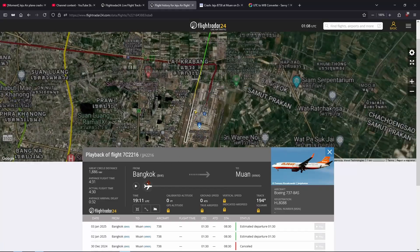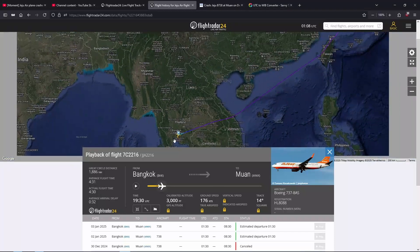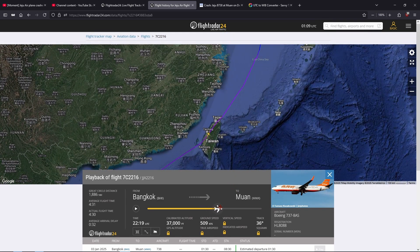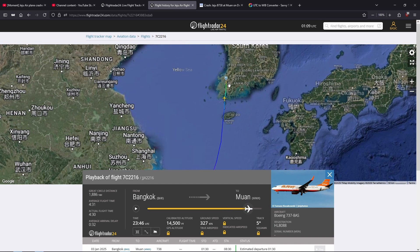The plane departed nicely and was cruising at 33,000 feet over Laos, Vietnam, and then continued over the South China Sea. It then flew over Taiwan, across the East China Sea, and began descending to Muan airport.